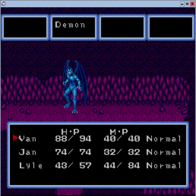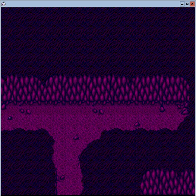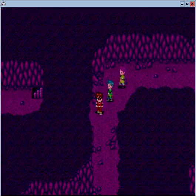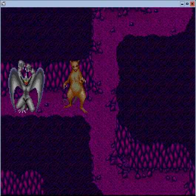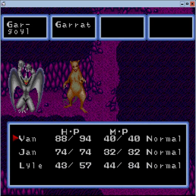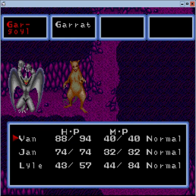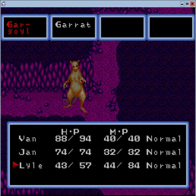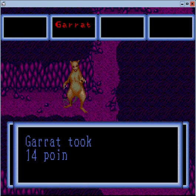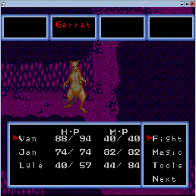It will get quicker once Jan and even Lily gain some levels, because then they're not being as weak as they are. And certain creatures will have higher defense of course, so sometimes it's better to have Lily attack weaker animals like bigger rats.